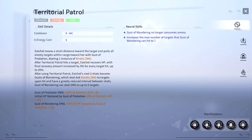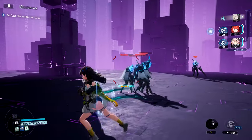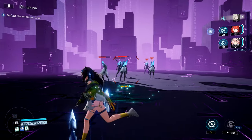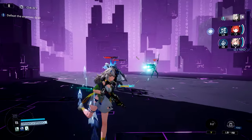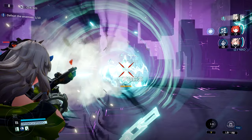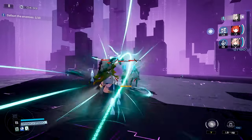Her standard skill, Territorial Patrol, allows her to leap forward a short distance, gathering nearby targets in close proximity and dealing kinetic damage. After Territorial Patrol hits a target, Ichil recovers HP, and this healing is increased by an additional 5% for every target hit, up to 25%. After a successful hit, her next two shots will become Gust of Wandering shots, allowing her to fire two shots in quick succession dealing piercing AOE kinetic damage.